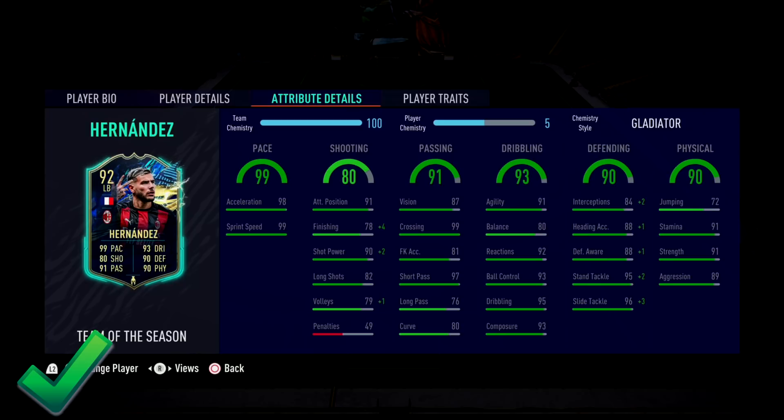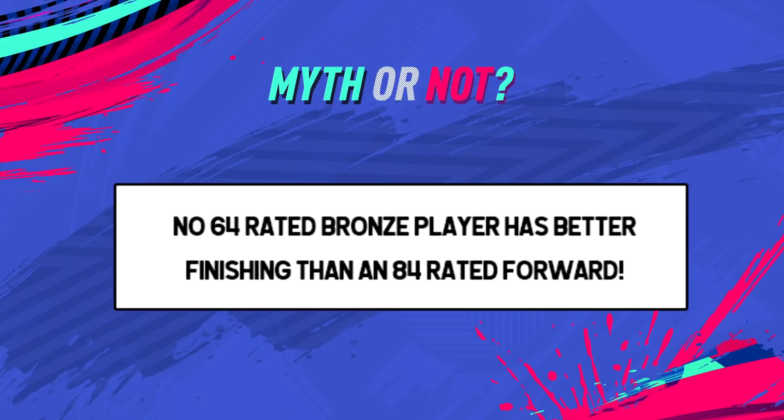I believe there might be more cards like that. The only reason I can see why EA have done that is maybe they consider strength to have more of an overall impact than jumping, for example. A bit of a strange one - but this guy should have 86, maybe even 85 physical. That is what is currently shown in Ultimate Team - very strange.